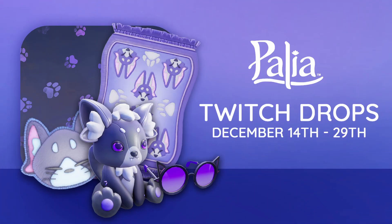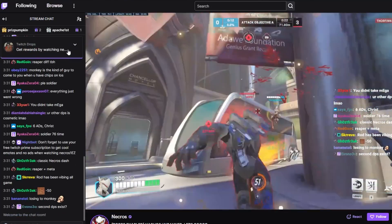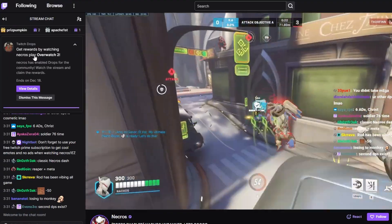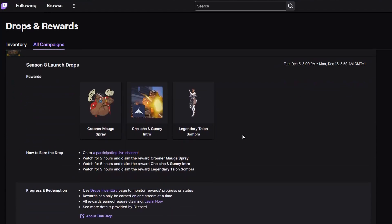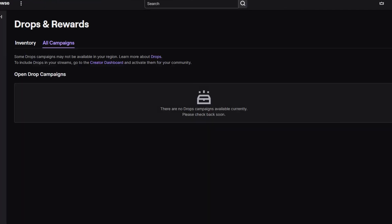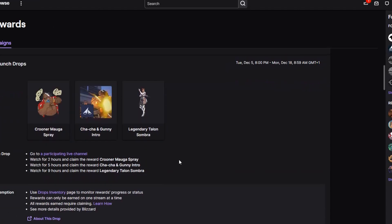On December 14th, make sure you're logged in on your Twitch account when going to watch a stream with Palea drops enabled. You should see a little info dialogue in the Twitch chat of that stream detailing the rewards and the watch length required to redeem them. Once you've watched a stream for the required amount of time, you will see a pop-up in your Twitch notifications. Head to your drops inventory to view the drops you've earned and claim them.